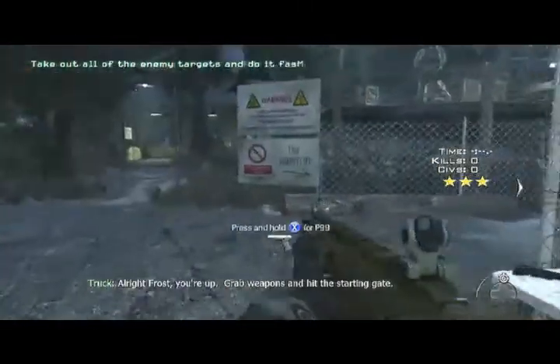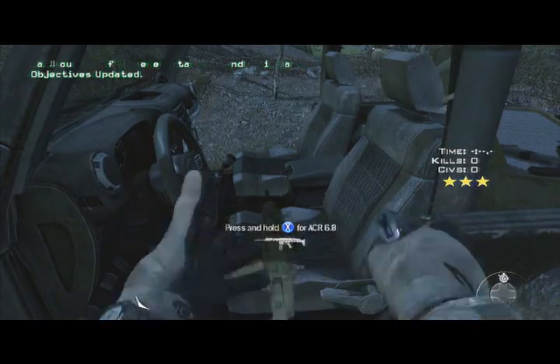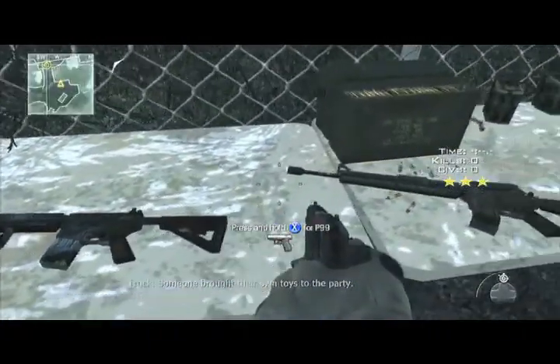Hey guys, MajorDomeShot here, gonna show you guys how to get 3 stars on the obstacle course, the first one. If you come over here you can get a different gun — go over to the jeep and you can get a different gun.